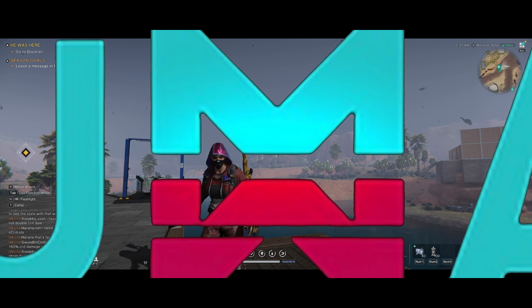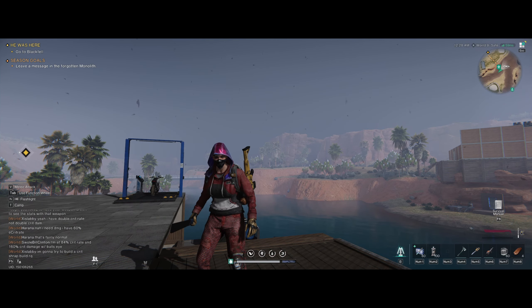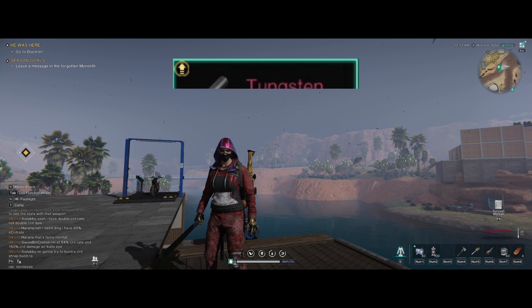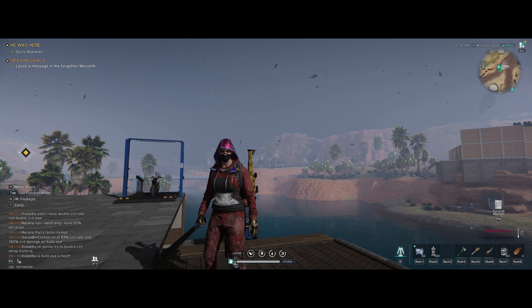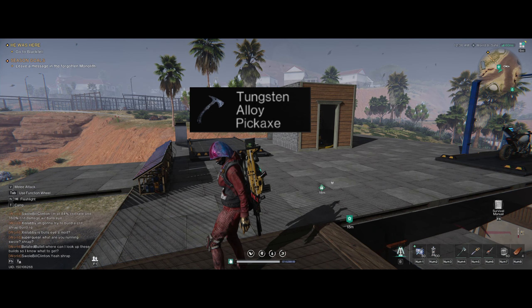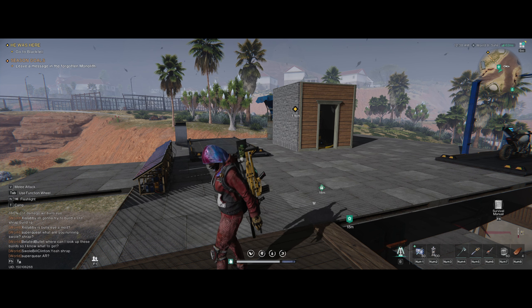Thanks for joining me today, this is Iron Ore and today I will show you guys the five best ways to get acid for the game. Acid is going to be very useful for your end game — it's good for your tungsten ingot to upgrade your weapon, for better bullets, and to make some of the end game gear.